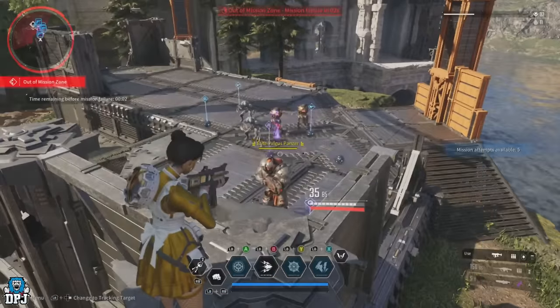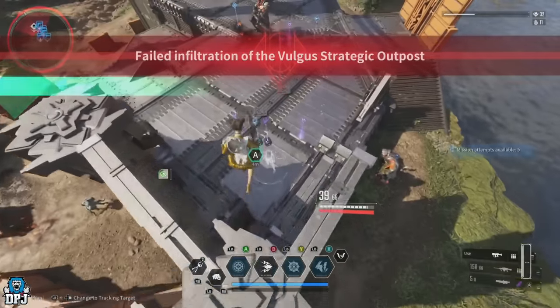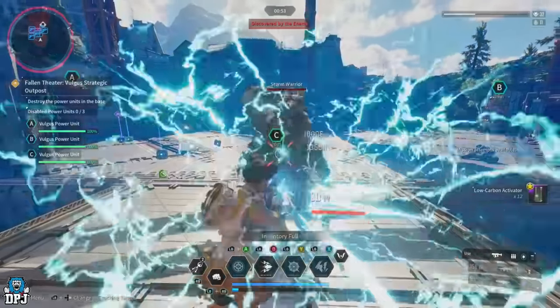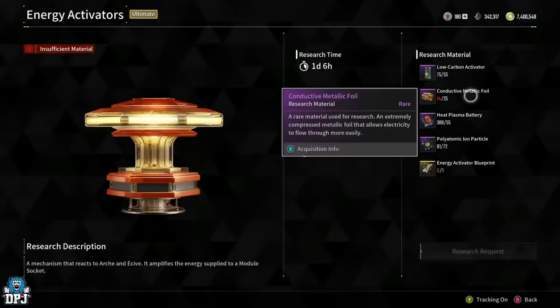If this glitch does get patched, the simplest and quickest way is to fast travel to another area and come back. Eight times out of ten the zone recon mission will have reset or be close to doing so. Take out the zone recon mission, fast travel to another area, fast travel back, and it should be reset or close to being reset.